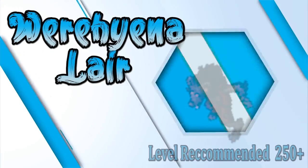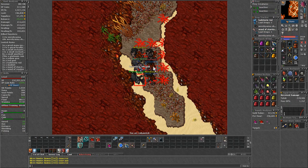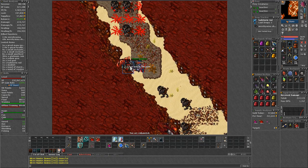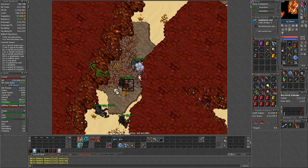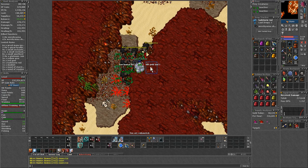This quickly became one of the most popular and contested spawns. My name is Goody and this video is for Werehyenas. This spawn, introduced in the Summer Update 2020, has been a popular recommendation for solo hunting since then. Even some lower level teams go there as well, making it highly contested across all vocations. So you might struggle to find it available depending on your server.